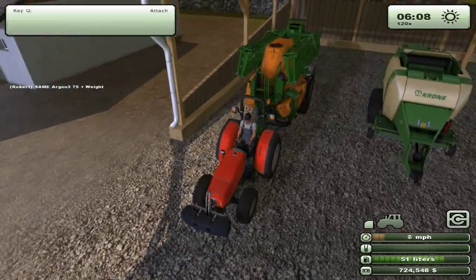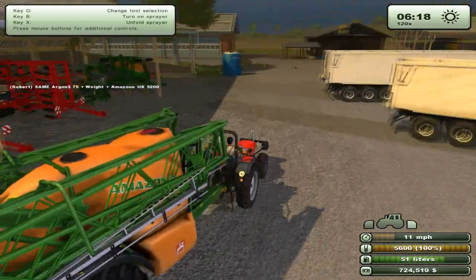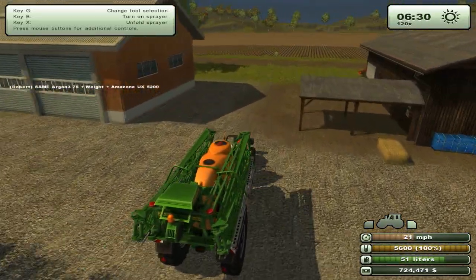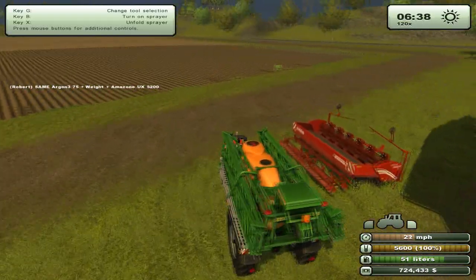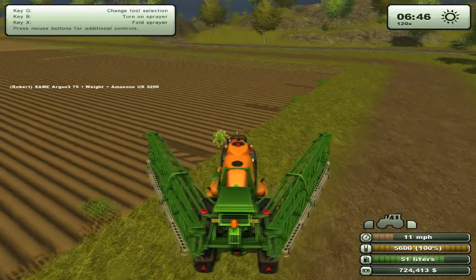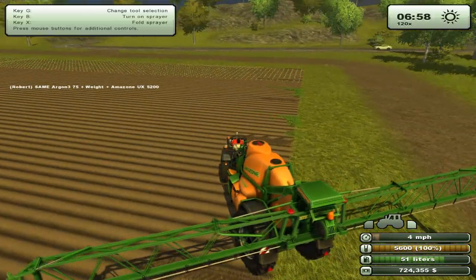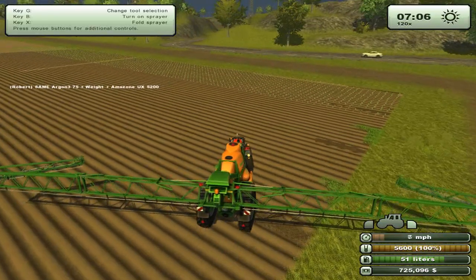So this mod is called the Inspector mod - I will put links down below. I've been looking at mods that change the game script instead of just adding machinery. What it does is it shows us what we have selected, and it also shows us when you have hired workers, how much percent the harvester is full and how much the tipper is full. Things that would really help us out in the long run.